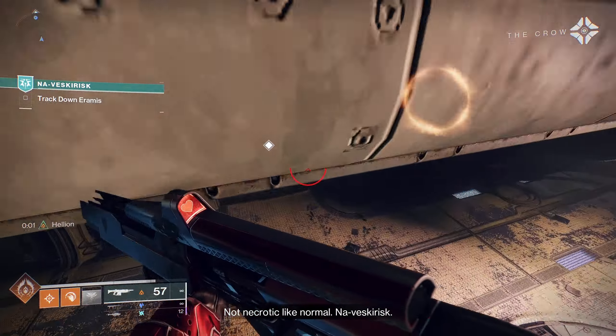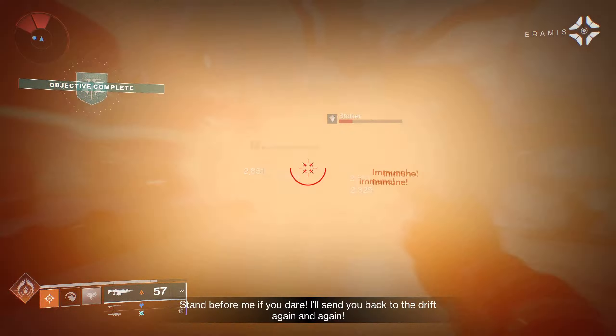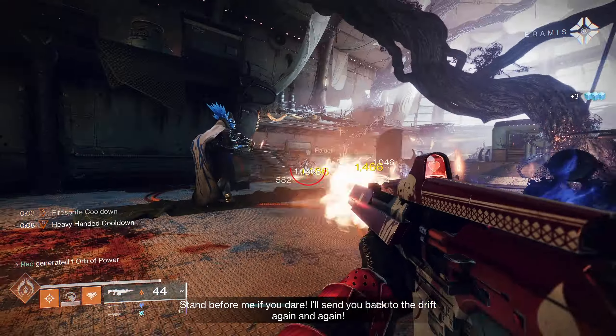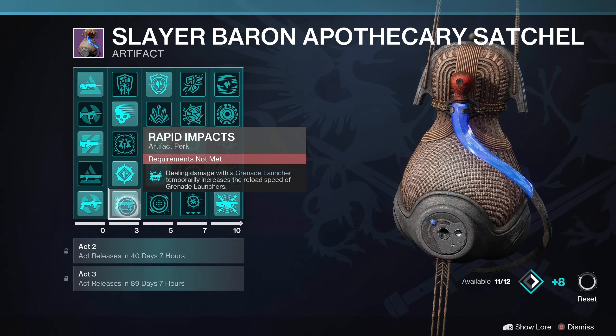One final thing to note is that there are other artifact perks that can also boost your grenade launcher damage. One of those is Concussive Reload, where using a grenade launcher to damage a boss, damage a champion, or break a combatant's shield weakens them — adding the weaken effect, which also increases the damage you're doing. You can also take advantage of Rapid Impacts, where dealing damage with a grenade launcher temporarily increases its reload speed, cutting down on time spent reloading.